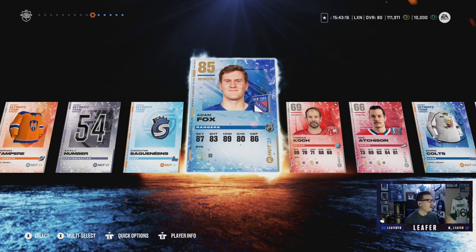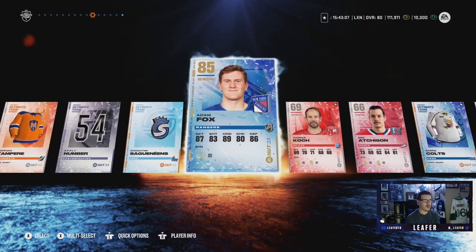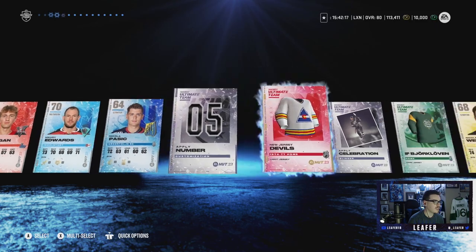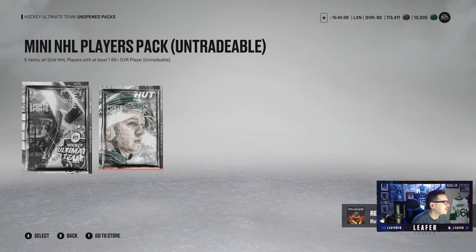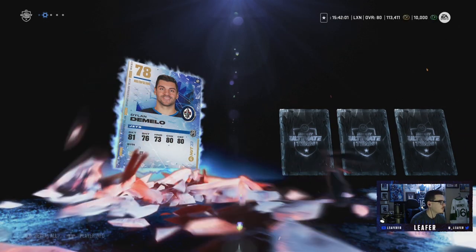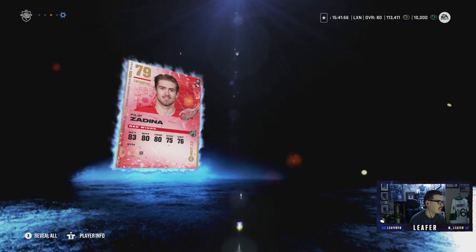Literally nothing in these packs - only two good pulls. 500 coins in this one... oh, Adam Fox! 85 overall Adam Fox, not too shabby, we're definitely gonna throw him onto the team. Another thousand coins - what a pack! Last loyalty pack, I don't think we're gonna top an 85 Adam Fox. We get an 80 plus overall player in the mini NHL players pack - Colin White, not too great. I don't think anyone in this pack's gonna help us out.